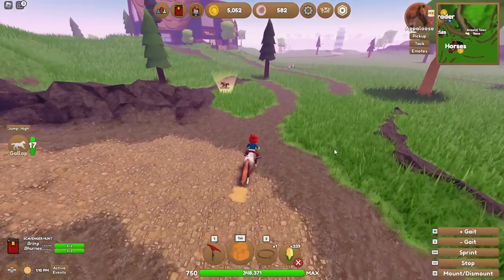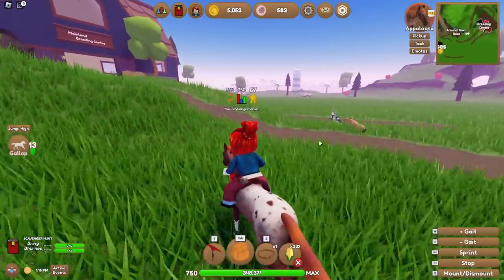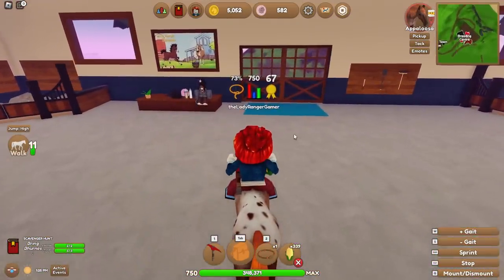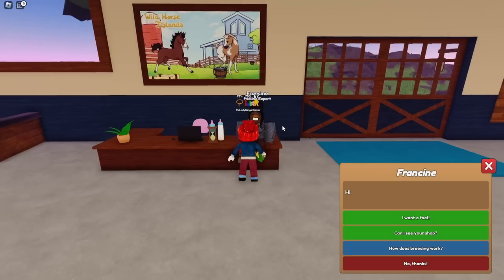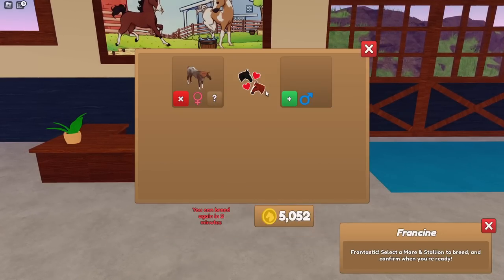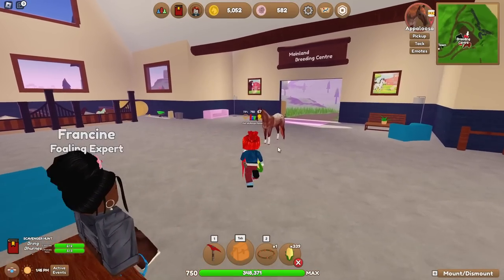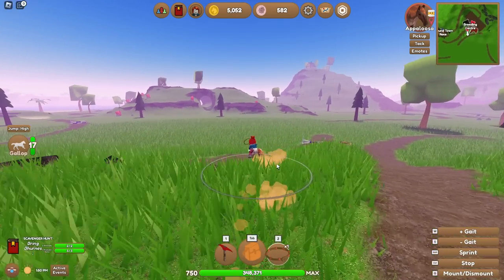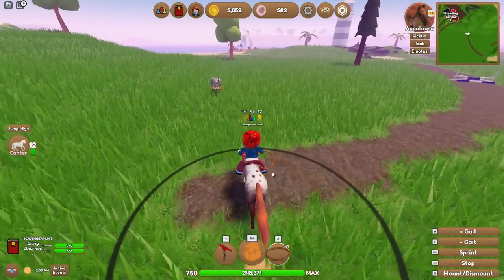She's beautiful — let's breed her with that gray stallion. I like this buckskin down here too, we could do quarter horses plus fresians. Imagine a buckskin Friesian, that would be so cool! But I still have a cooldown — two minutes. I'm going to have to go waste some time and then come back.